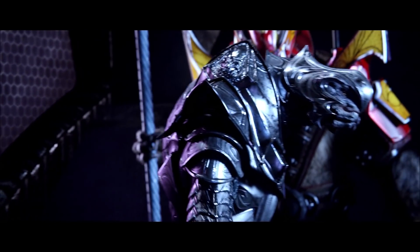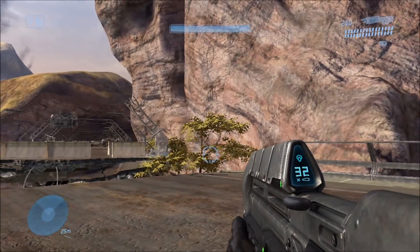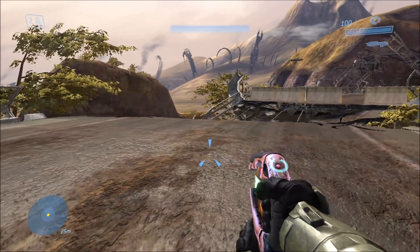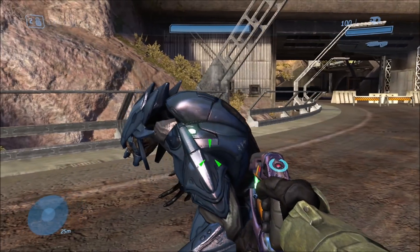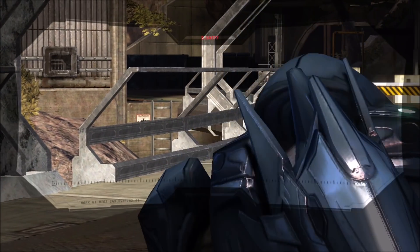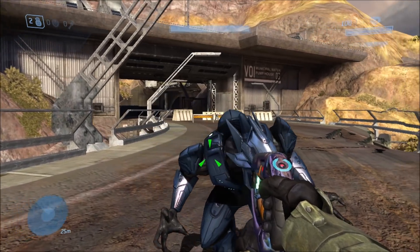But that was Halo 2 and it was already pretty rare back then. Now in Halo 3, we never once get to see the same thing. The elites always have their helmets on, they're never taken off. And you may not have ever even realized that they actually could take off their helmets in Halo 3, as in their helmets are not entirely part of the model — it's like a separate piece essentially.